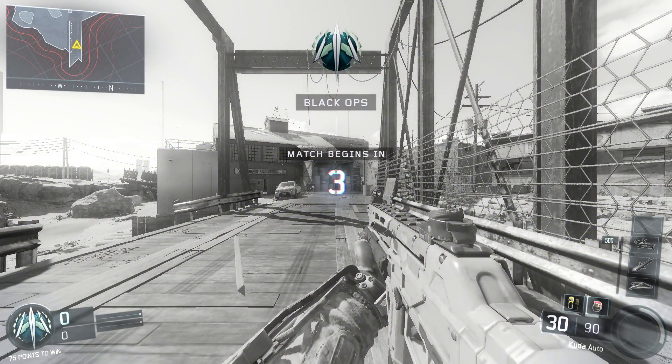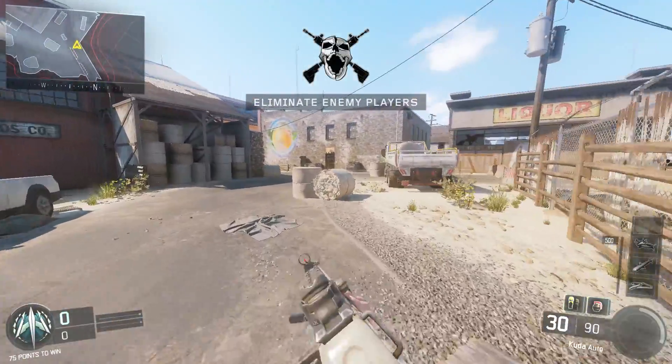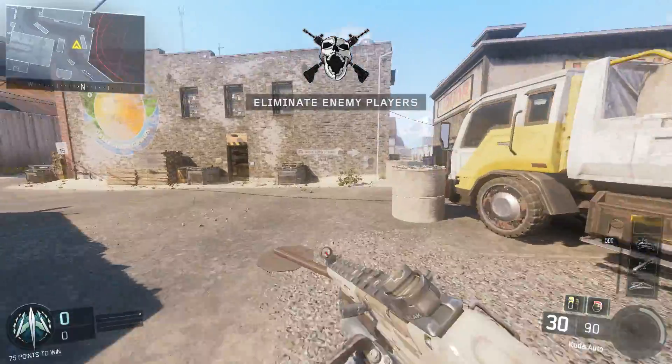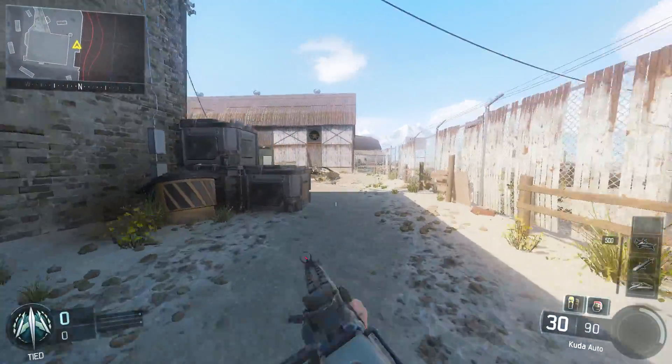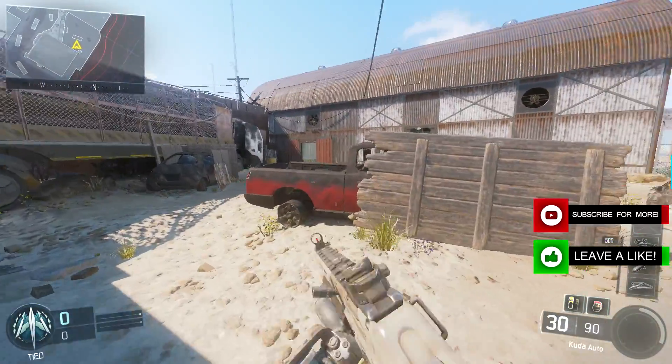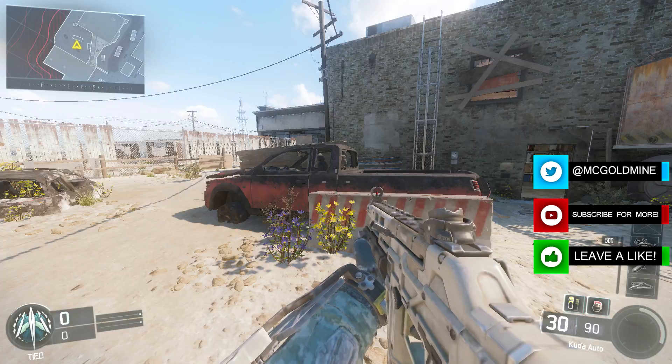What's up guys, this is Goldmine and welcome to another Black Ops 3 video. Today I got a glitch for you guys on Fringe. This glitch is extremely easy — it's basically a wall breach located inside a truck on the side of the map, where the alleys are and where two buildings connect.